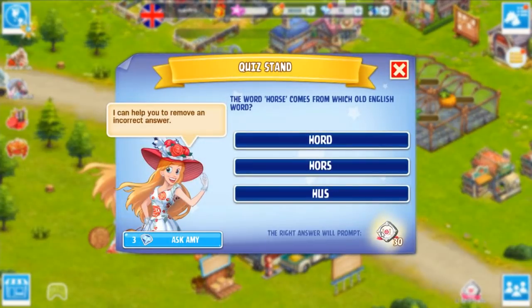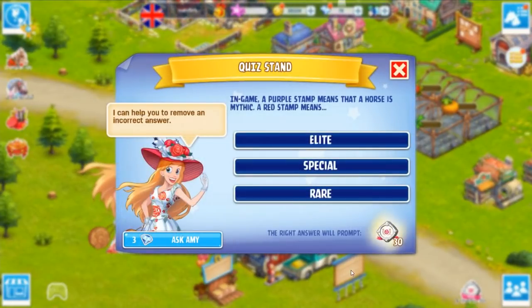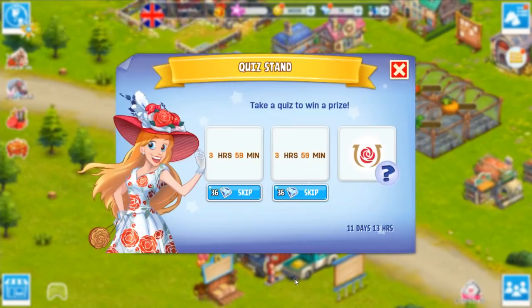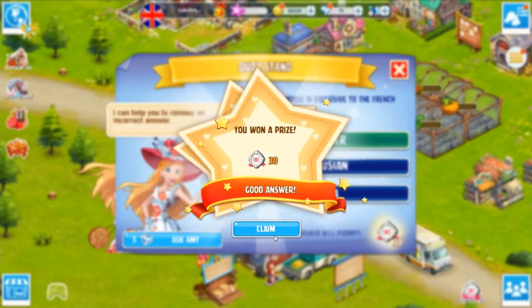All right, we're going to go ahead and do some of our quiz questions here. Okay, that one. Glam Knot. Okay, Red Stomp is elite. Got that. And then okay, I think that's Chicanor. Yeah, okay. We're good. We got all of those.